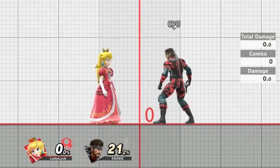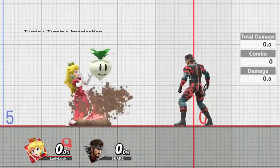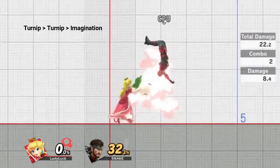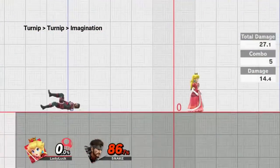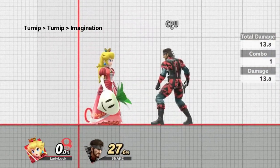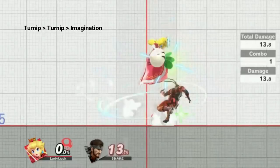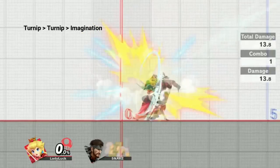For our final combo, I'm going to cover turnip throw into turnip throw. There are loads of turnip combos that Peach can begin by throwing a turnip, re-grabbing it while the opponent is in hitstun, and throwing the turnip again. Since they're very expansive, I will explain how to do the hardest part — the turnip into re-grab turnip — and show a couple of variations. To start, throw your turnip in a short hop. Once the turnip hits, wait for Peach to return to her falling animation, then press Z to re-grab the turnip. Afterwards, use the C-Stick to throw your turnip again. If all goes well, it'll look something like this.